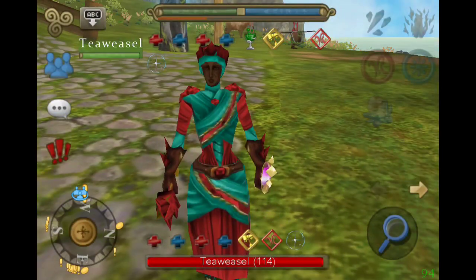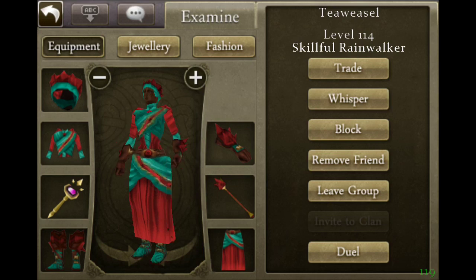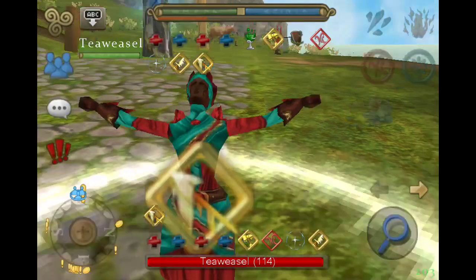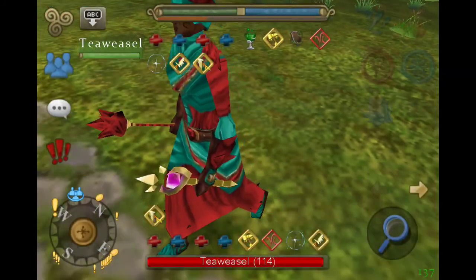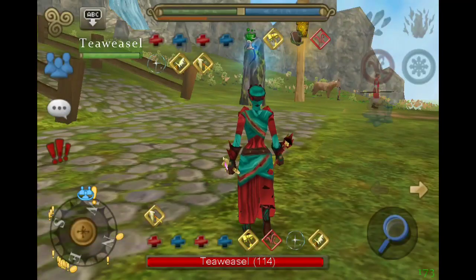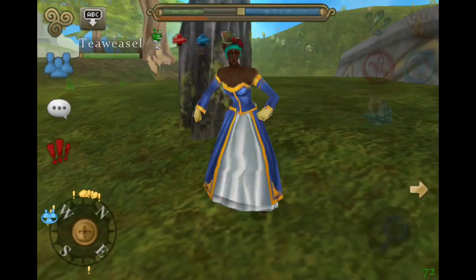So this is the new armor for Druids. Personally, I don't like it, and I can't emphasize enough that this is not the final version of the helmet — it will not look like that. It will completely change, and that has been confirmed to me by the admin. If you don't like this, that's okay. I personally just don't like this set; it's just a color. But I will be showing you guys my favorite Druid set at the end of the video.